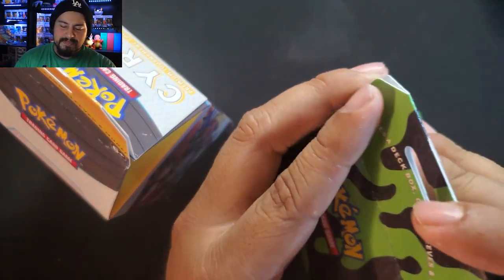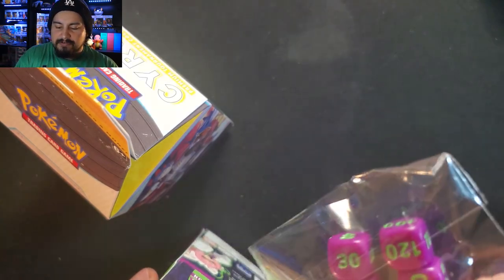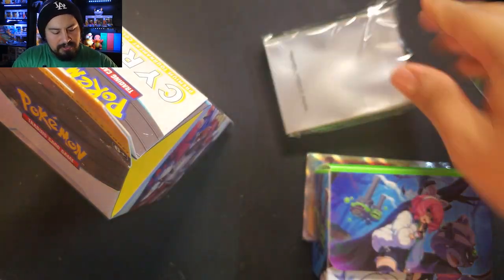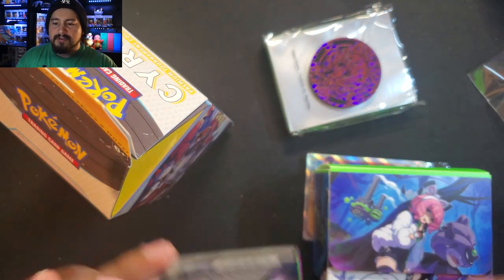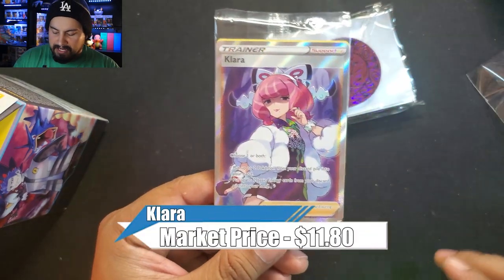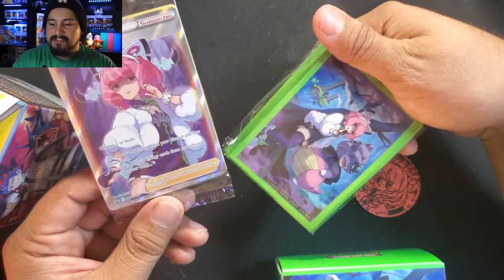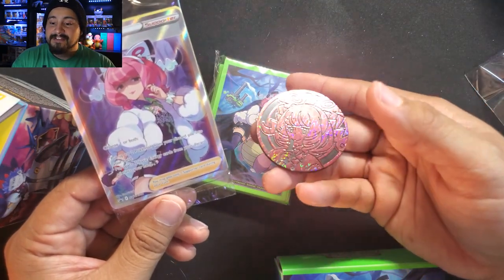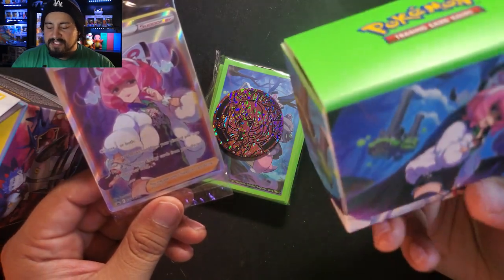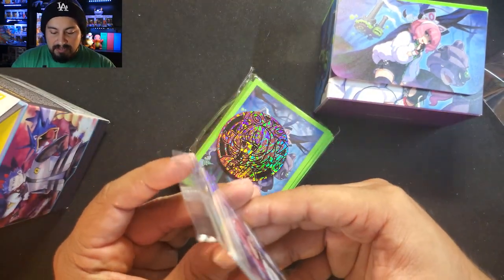Let's go ahead and get these opened up. We just rip the top off — there we go. Nice little colored dice. The deck box actually looks a lot better than the previous one. The coin too. Let's take a look — that is nice. I thought it was just going to be the box cover, but it's the deck box that has the cover, and the sleeves too. Those are nice. Nice big coin of Clara.